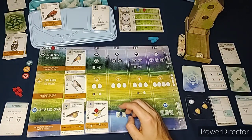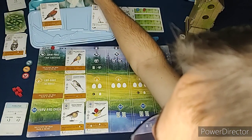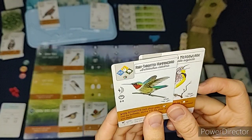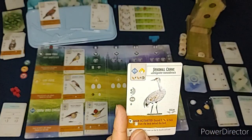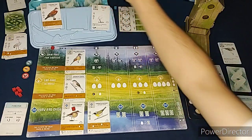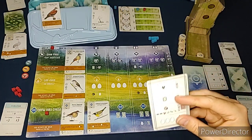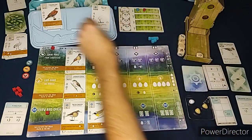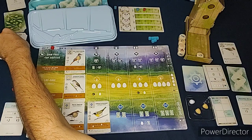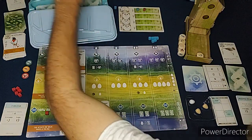I get the Sandhill Crane and a Savannah Sparrow as my two picks. The Savannah Sparrow's ability says draw two cards, then discard one from your hand at the end of your turn. I draw two - Western Meadowlark and Ruby-throated Hummingbird - and I'll discard the Sandhill Crane. When activated, all players draw one card, so I draw the Violet-green Swallow. The Automa discards all three birds from the tray and draws a face-down card.